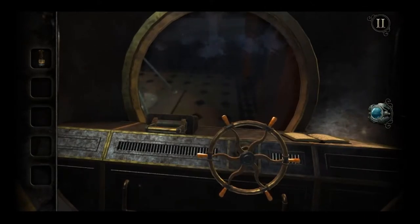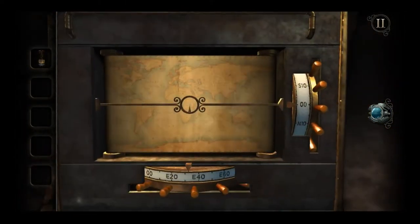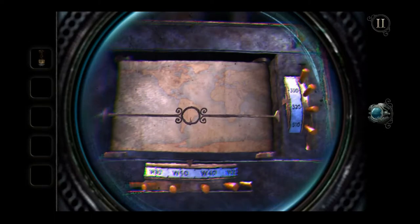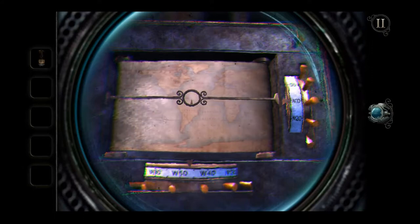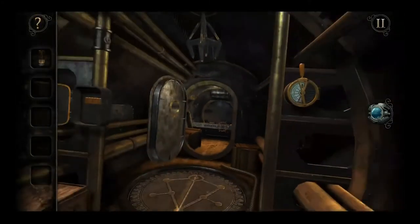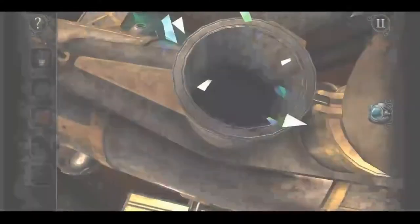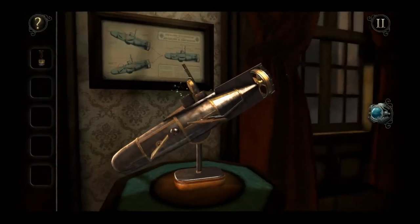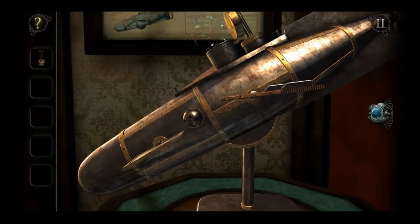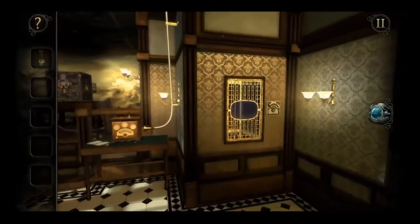Right now that doesn't do much of anything. We would probably need coordinates from somewhere. Just gauges and stuff, nothing of importance. Let's right the ship because we don't need it pointing downwards anymore. We'll come back.